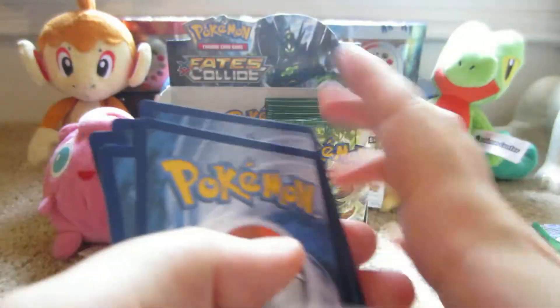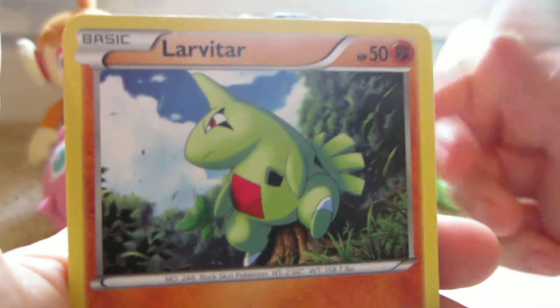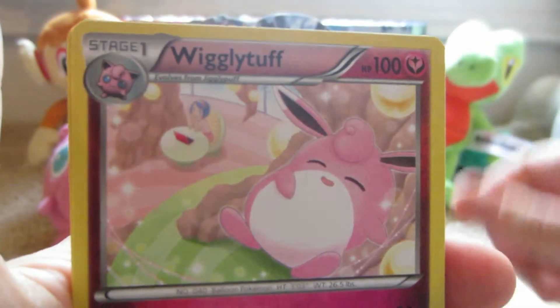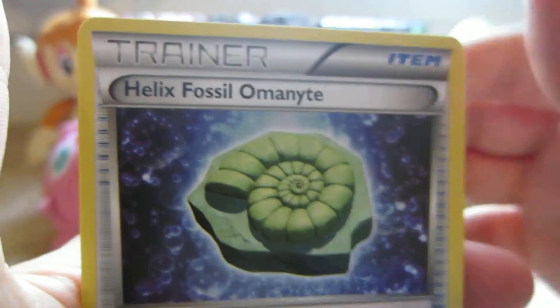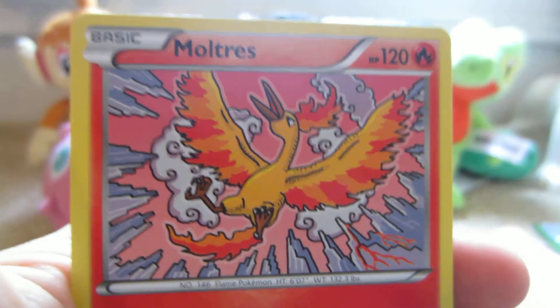Here we have Solosis, Riolu, Spoink, Diglett, Larvitar, Onnospiralink, Wigglytuff, Helix Fossil, Koffing Reverse which is a common, and the rare is a Moltres.